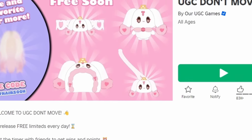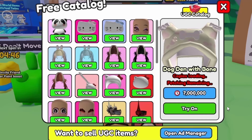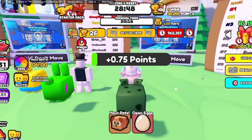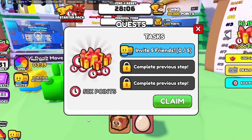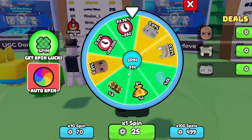To get this next new free item, join UGC Don't Move. It costs 7 million still points, so to get more points just stand still and let these timers reach zero — if you move they'll both reset. You can also pop bubbles that randomly appear on the screen for more points, complete quests, or spin this wheel for more points and a chance to win free UGC. Good luck.